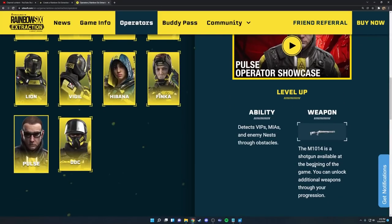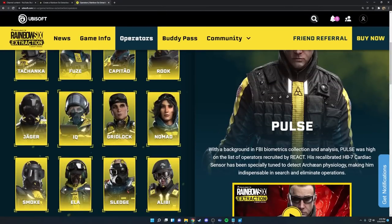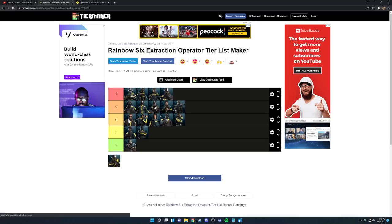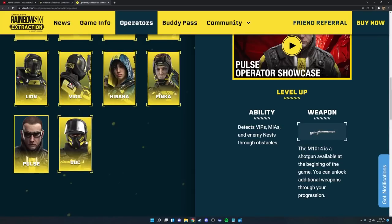Next up is Pulse. I had placed Pulse pretty high in my other video, but I now think he's actually the worst intel operator — not bad by any means, but his weapon choices aren't that great. His best weapon is probably the 556 assault rifle, and he can see VIPs, MIAs, and enemy nests through obstacles. It's not a bad intel gadget but finding nests myself isn't usually a problem. Other agents like IQ are much better because you can find things you wouldn't normally spot, like blinding spores. I placed Pulse at the very top of B tier.